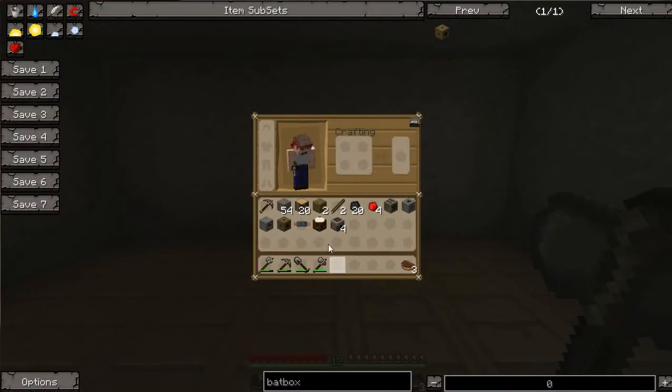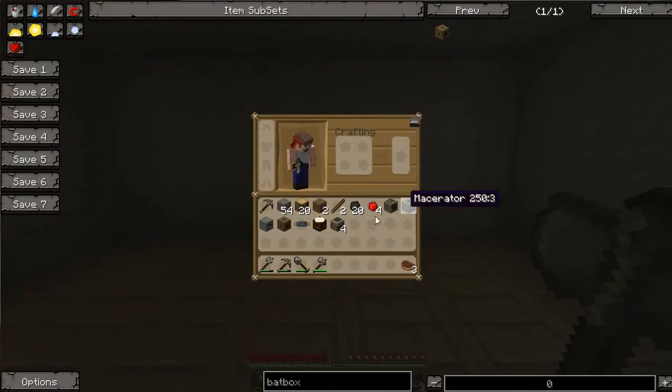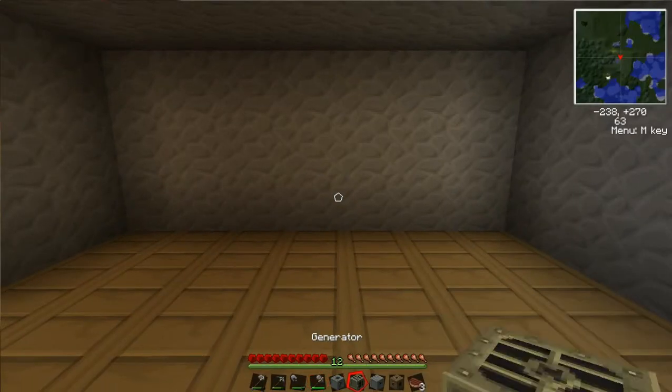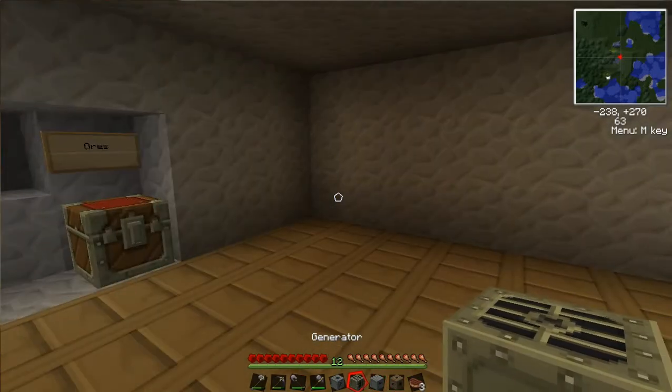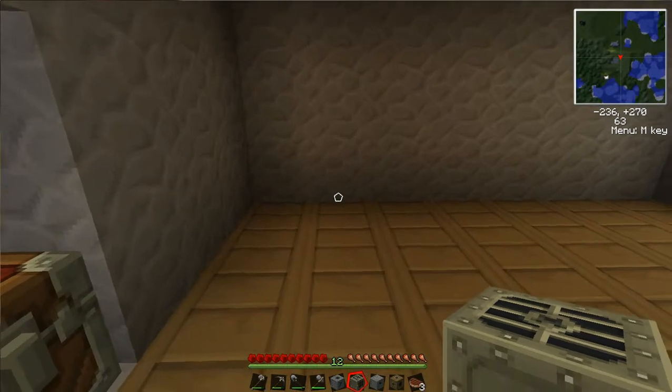First things first, let's get all my machines out. So these are my machines — I've got the macerator, the generator, the extractor, and the bat box. The generator, as its name implies, generates power for me, so I'm going to hook this directly up to the bat box.